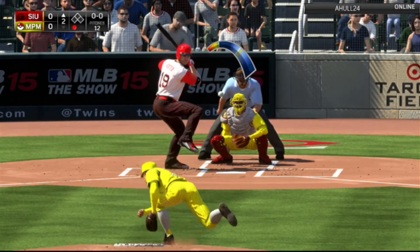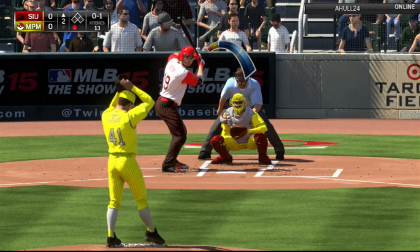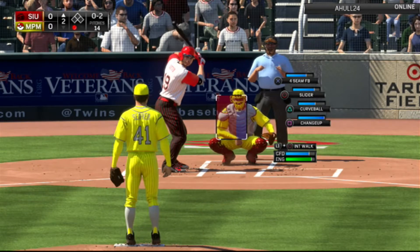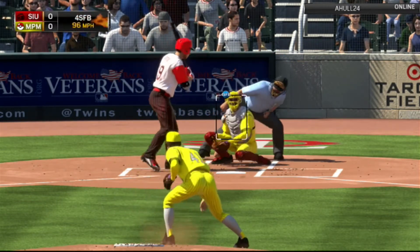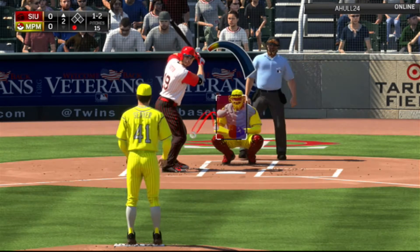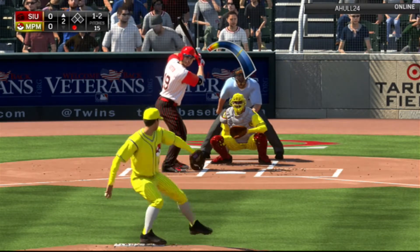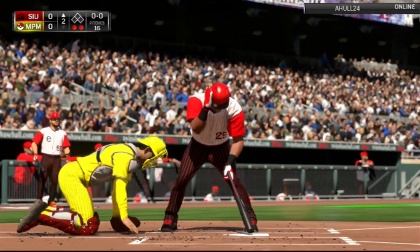Here's Joey Votto, and that's going to be a curveball in there for a strike — probably not expecting that. Here's the 0-1, and that's going to be 0-2, looking silly on that changeup. Here's the high inside fastball — not going to get the call there, right on the line. We're looking for that changeup strikeout on the 1-2 pitch, and goodbye Joey Votto! Two strikeouts in the inning.